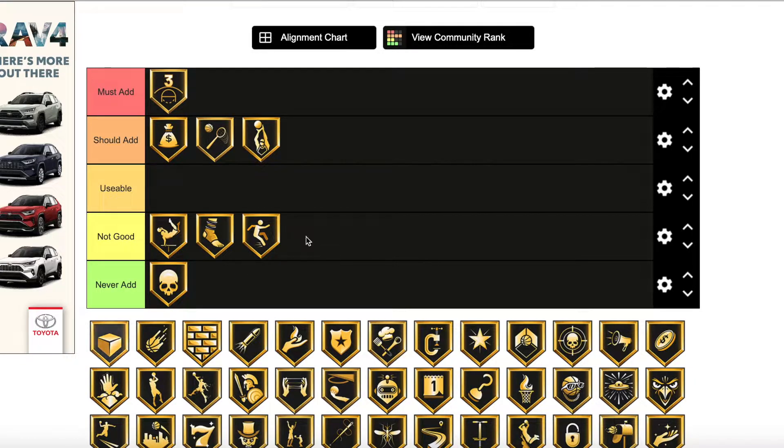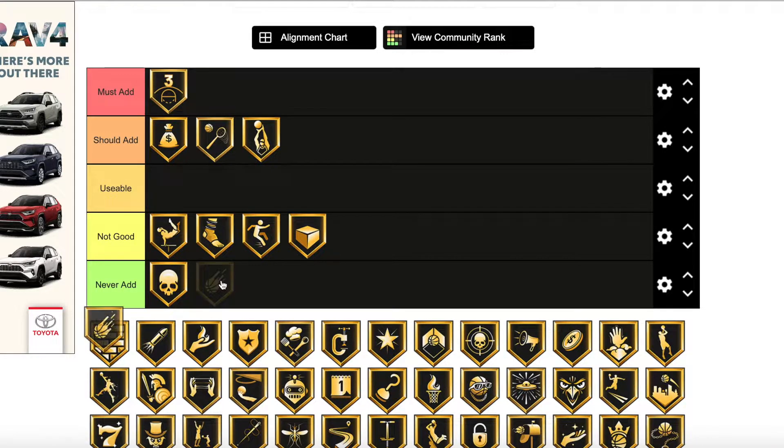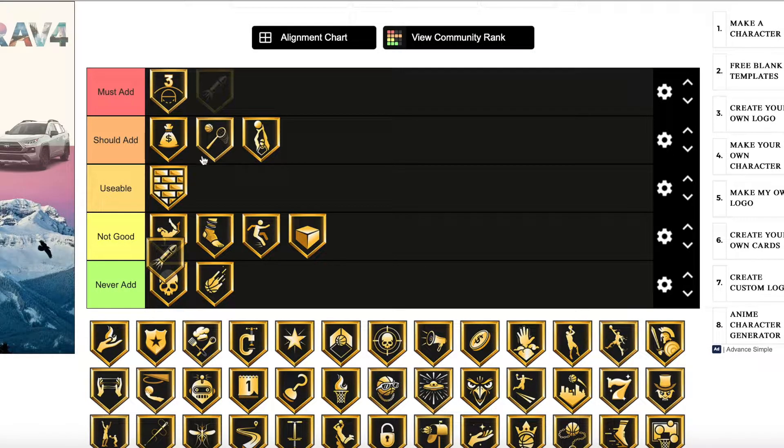Box is not good either, but you could add it if you really want. Break Starter is never add — just not worth it at all. Brick Wall is honestly usable; if you want to give it to a guard for two-man screens, that's not bad.